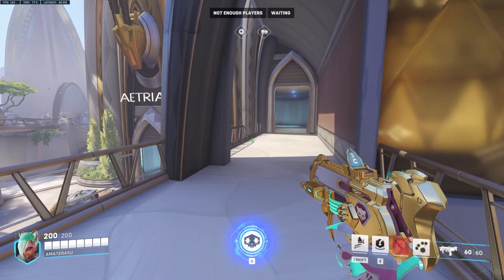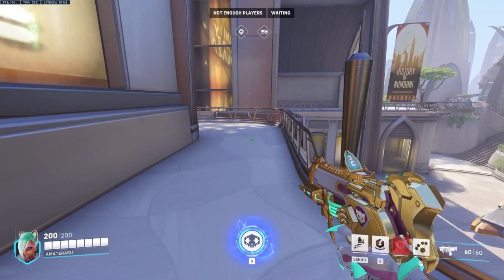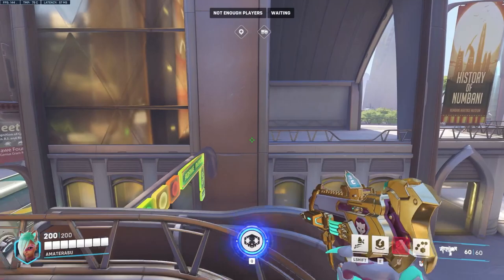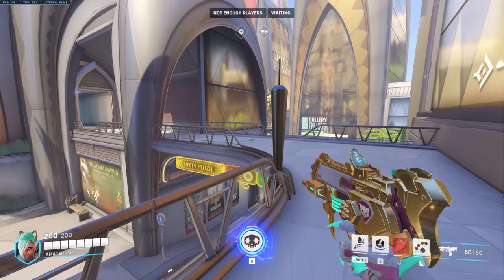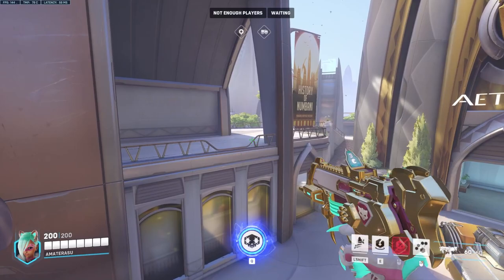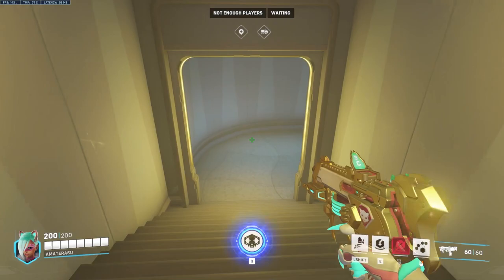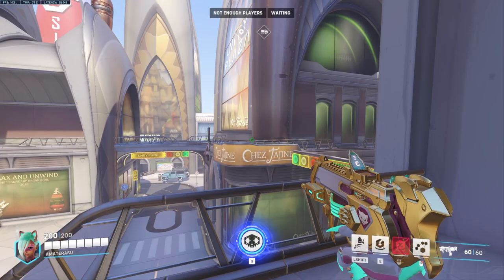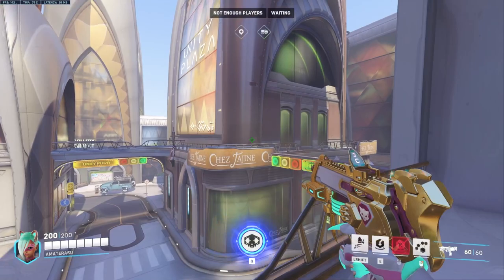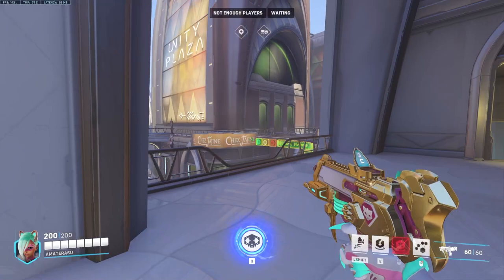To go over a common defensive strategy: usually you'll have both supports playing up here on the high ground, with a damage character right up here as well. Usually your tank will be playing this corner so they can very easily rotate to this high ground if the attackers try to go that way. Then your second damage will either be playing up here with the rest of the team, or if it's a Tracer or someone with mobility, they can play this corner to be present if the enemy team starts pushing through this corridor.